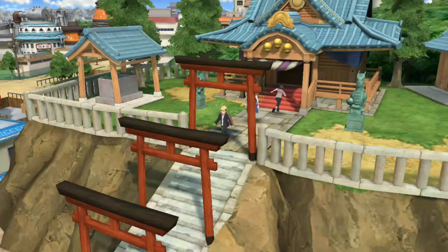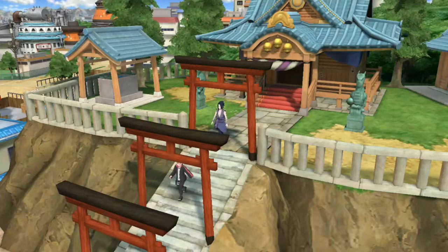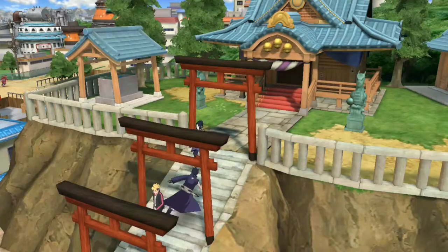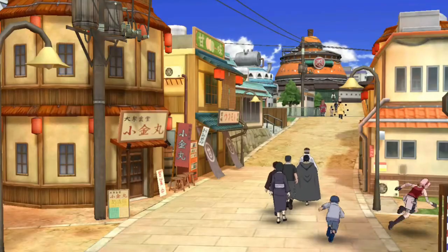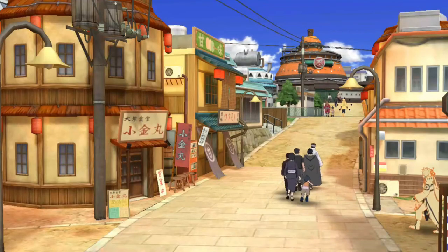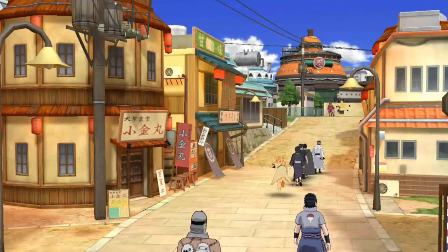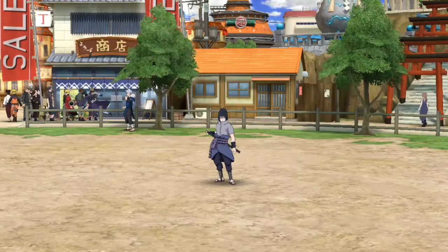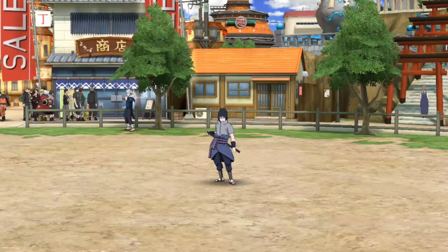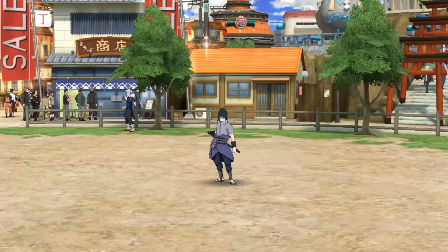Hey, what's up? Welcome everyone, welcome to this channel. Here is Ikagen Zenin. On today's video we are going to see how to obtain the Genjutsu Trap and also the Resuscitation Trap. Both of them will help you to defend your fortress when you are under attack from other shinobis or other villages. We are also going to see where you can get them and how you can use them in your fortress.